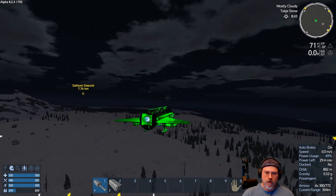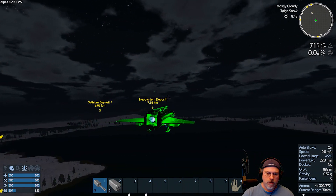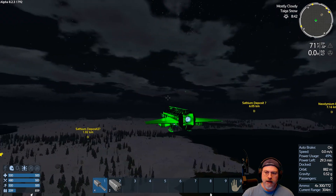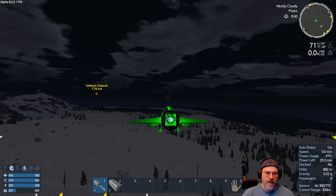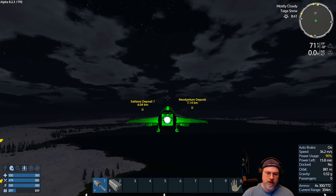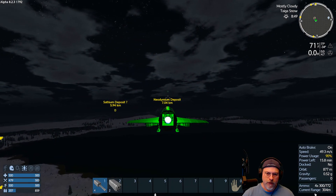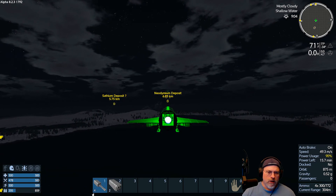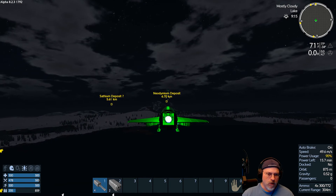According to that bookmark, the Neo deposit is seven K away. It's really almost six of one, half a dozen. So let's just go this way — we'll clear the Neo deposit over there and that other SAF deposit, then come back.